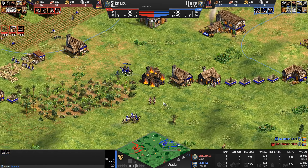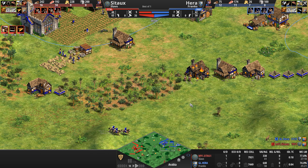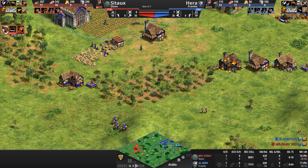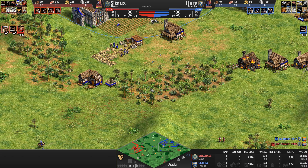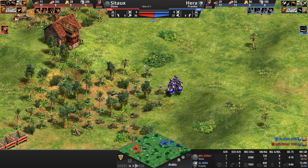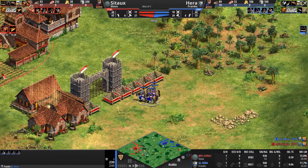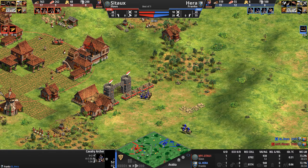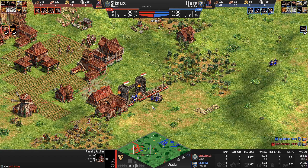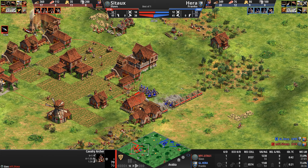Both players are now in castle age — it's cav archers! And Hera is also going cav archers. When someone creates a meta, everyone does the same thing. The Slavs don't get thumb ring, parthian tactics, or bracer for their cav archers — but neither do the Franks, who also miss the ring archer armor upgrade. The cool thing about Frankish cav archers: being mounted they come with 20% more HP, so instead of the usual 50 they have 60.